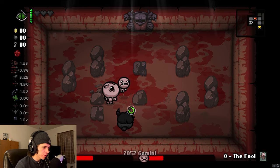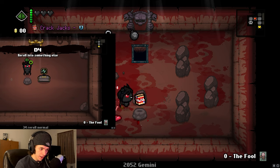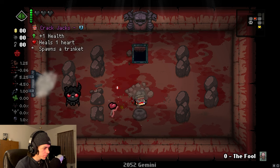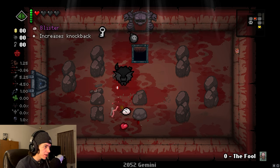Your first immediate goal of this run will be to kill the boss of the first floor in under a minute. You can grab the item room on the way, but only if you so happen to pass it. Playing a character like Azazel, Judas, or getting a lucky first item is crucial in beating the boss within this time frame. Once you've killed the boss, mom will call out Isaac's name. This indicates you did it within the time limit.